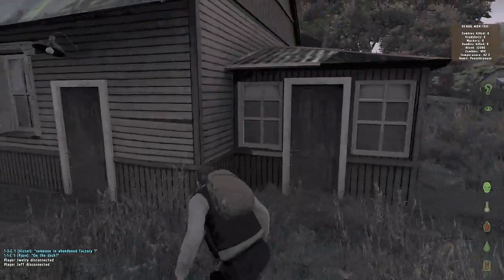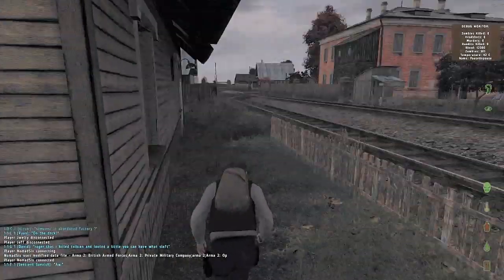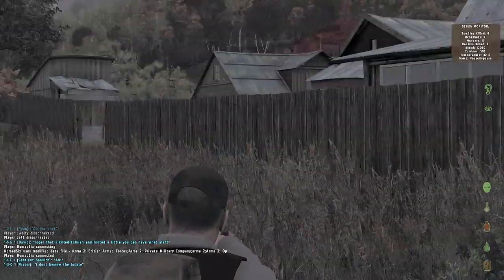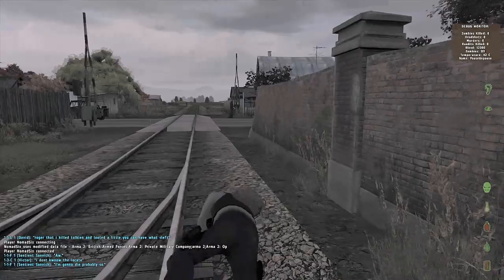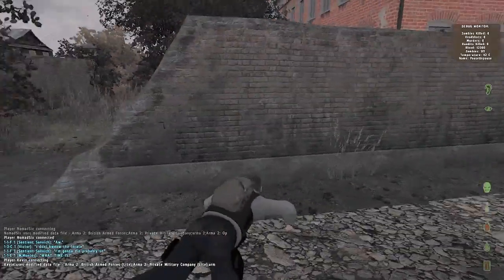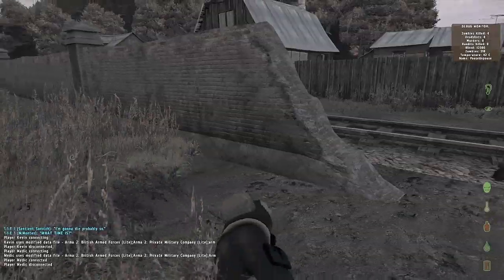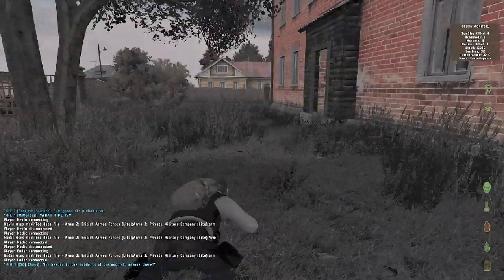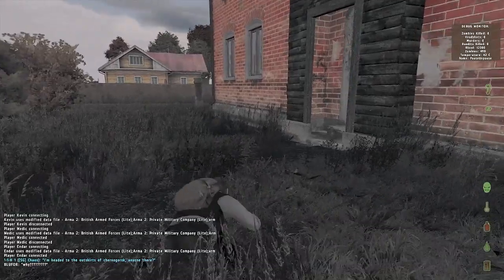I wish all the houses were accessible, but unfortunately they're not. To tell which houses you can get into, the best way is to look at the windows. As you can see, some windows are tinted and glazed — that generally means you're not able to get into those houses. However, if the window is actually broken and you can see the interior, that means you're able to get in. One of the great things about this game is all the small details — like the grass actually falls over when you're crawling. I love that.